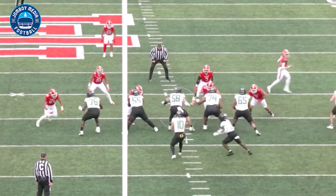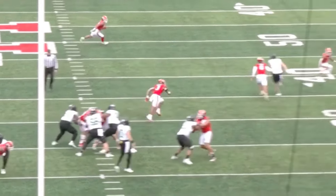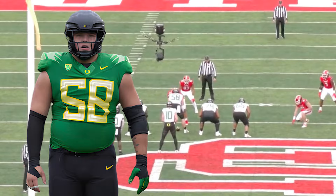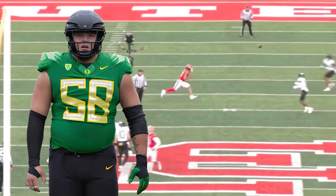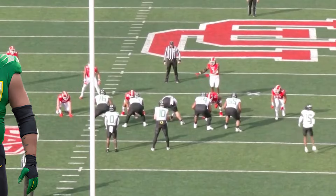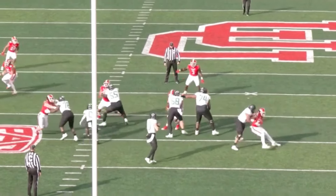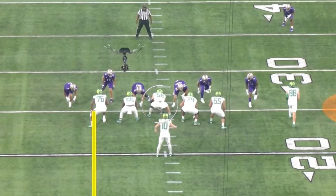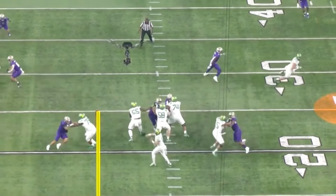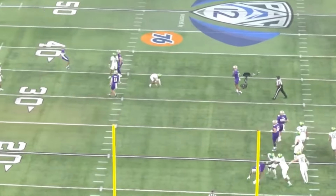Alright, what's going on? It's Bobby Skinner, Jam Football, doing a draft film breakdown. This time on Jackson Powers Johnson, the center out of Oregon. In pass protection, he gave up zero sacks, zero quarterback hits, and only one pressure this past season. In the run game, he's a mean son of a bitch. There are obviously things he needs to improve on at the NFL level, but this is a guy who's most likely going to go in the first round, and some people think it's a lock.